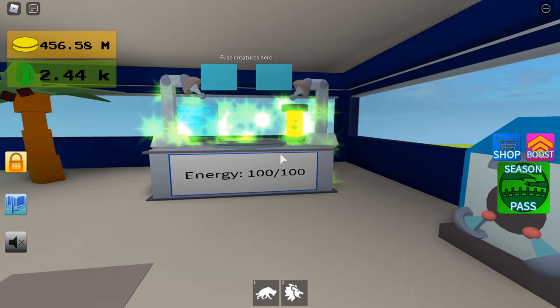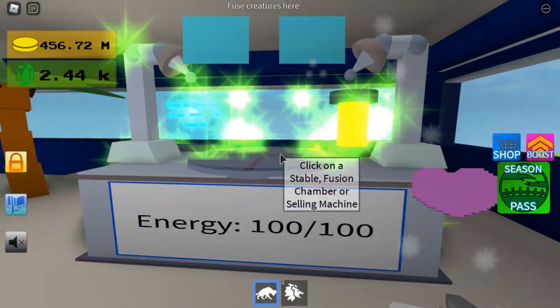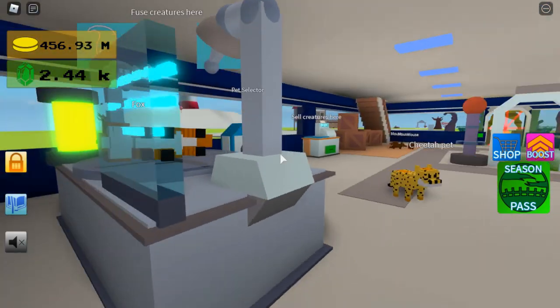Now I'll be showing you how to get the normal Fox. You're going to need the Hyena, and you're going to need to have the Lion. They'll fuse together and you'll get a Fox.